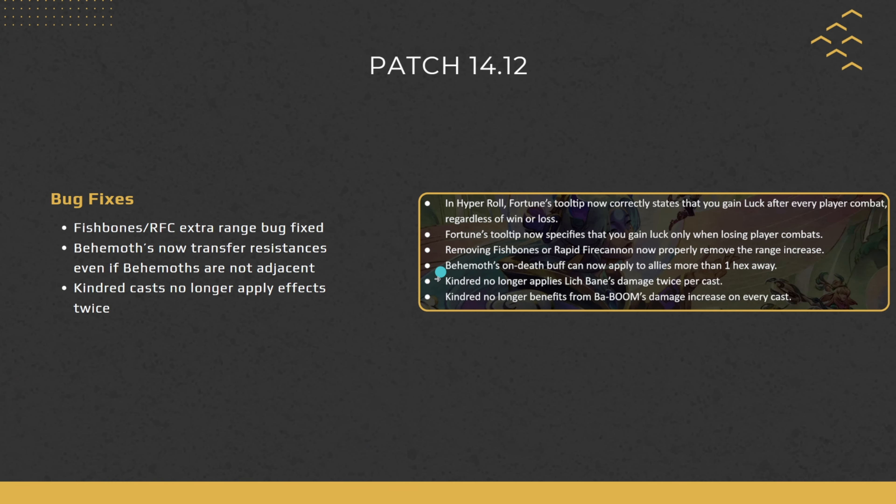For bug fixes: Fortune's tooltip now clarifies you gain luck only when losing player combats — just a text fix. Fish Bones and Rapid Fire Cannon had a bug where benching a unit could incorrectly increase other units' range — that's fixed. Behemoth's on-death buff was not applying if the two Behemoths weren't adjacent or were more than one hex apart — now fixed. Kindred was applying effects twice on her cast, which is why she was so strong with Lich Bane and Baobab — that's no longer the case.